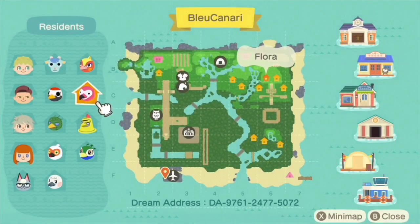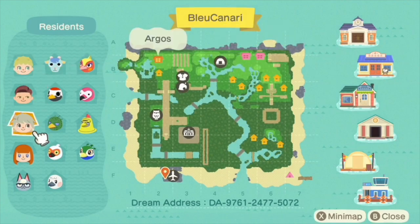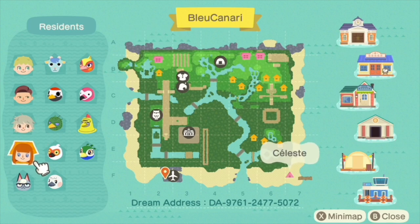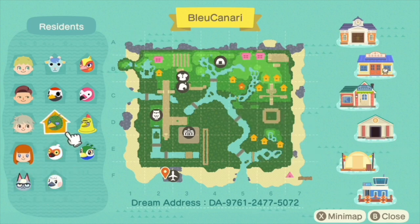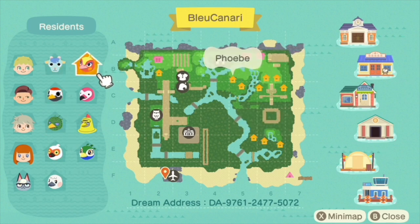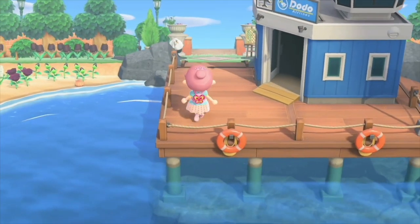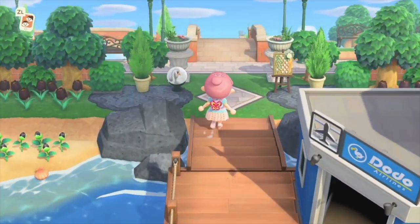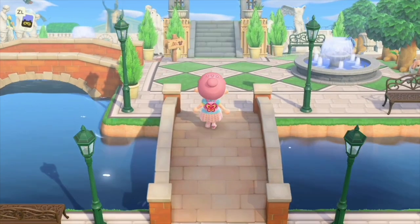On her map we have Laura, Nate, Argos, Celeste, Raymond, Blanche, Cranston, Sprocket, Gladys, Sherb, Phoebe, Flora, Knox, and Julia. Her dream address will be included in the description box below. So let's get started on this wonderful beautiful island tour.